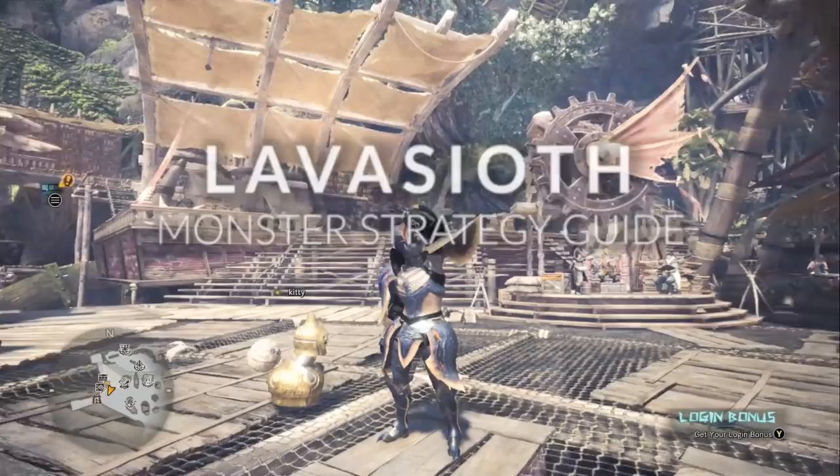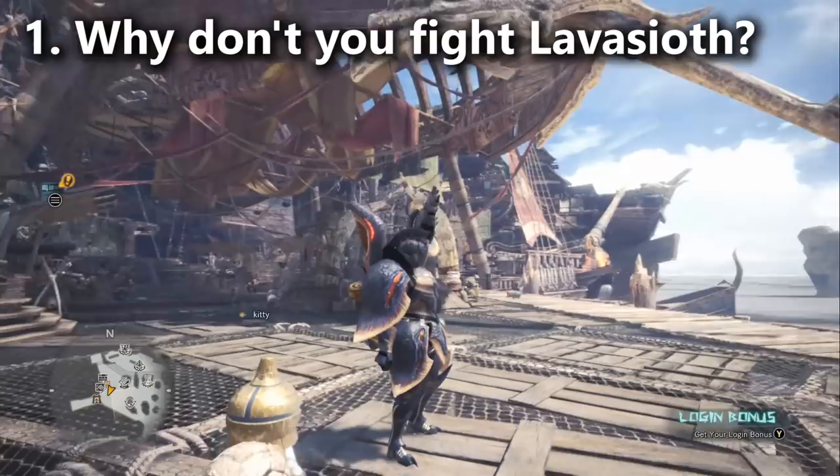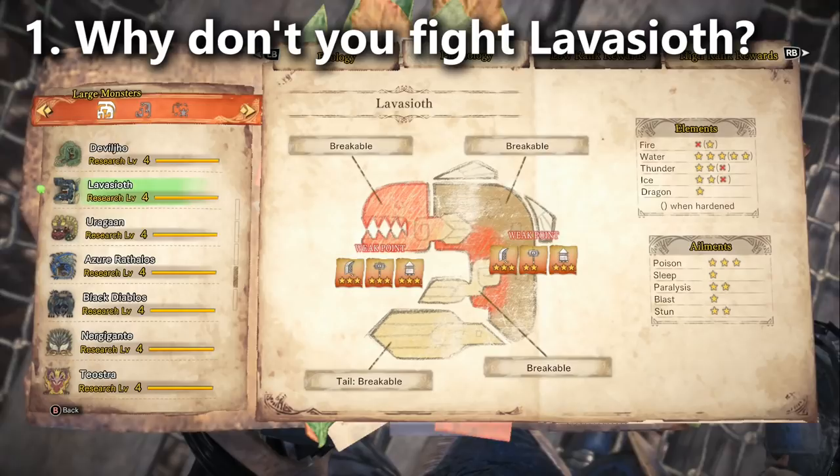Hello everyone, and welcome to my guide for fighting Lava Seath. Lava Seath is not one of the most dangerous monsters in the game to fight; however, he can be one of the most annoying if you don't really understand his mechanics. This is primarily because of his run and shoot moveset, and especially because of the way his shell hardens during the fight and changes his hitboxes. Personally, I enjoy the Lava Seath fight because it rewards the player for trying new things and thinking strategically about the best way to fight him.